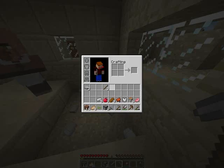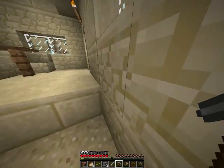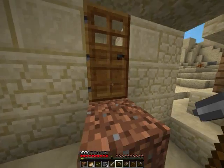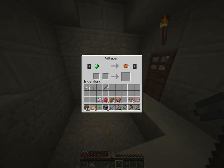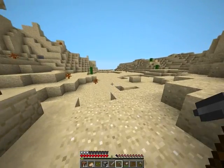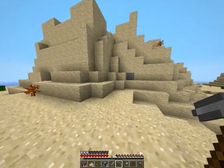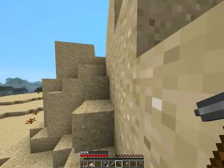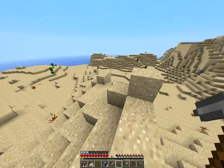We also got some more iron and some food, so I think we're good on that. There's another villager — cookies, we might get those later. Anything else special? We could look for a desert temple, but I don't really want to do that right now. Let me get on top of this hill and see if there are any desert temples by us — nope.